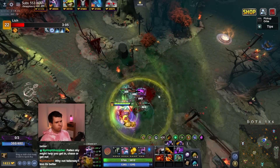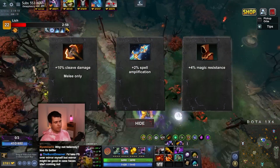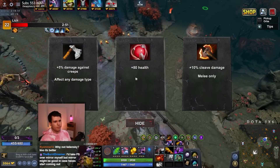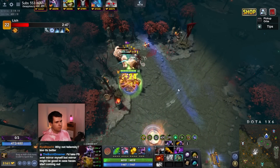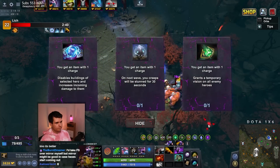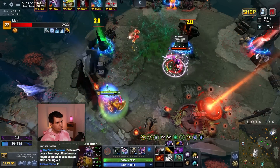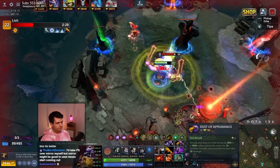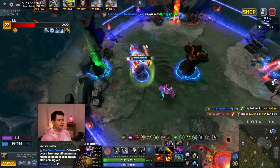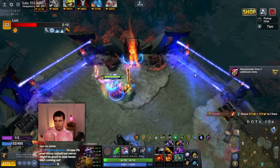Why not Fallen Sky? It just doesn't really help that much in fights. At this stage people are looking to fight and they will try to engage with me. I just don't see how Fallen Sky is really all that beneficial — that's really my main problem with it. On the other hand, I do think that having the Mirror Shield, it just prevents stuff.